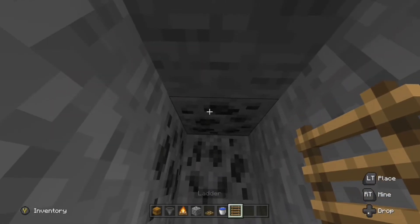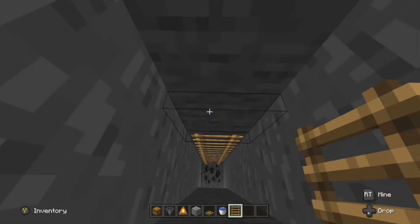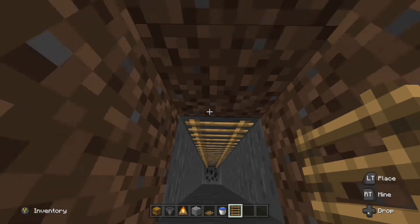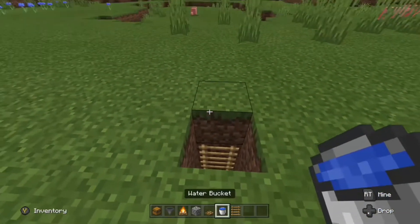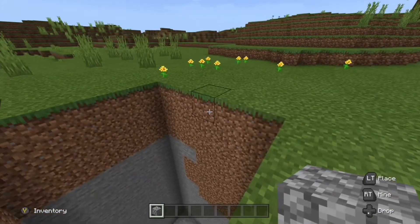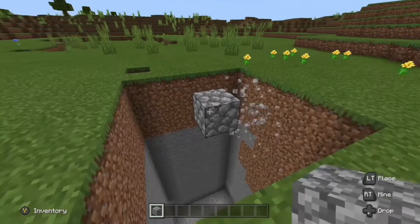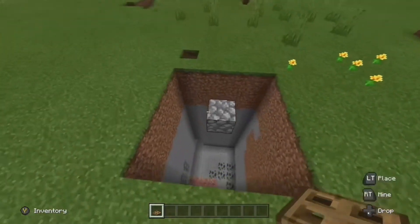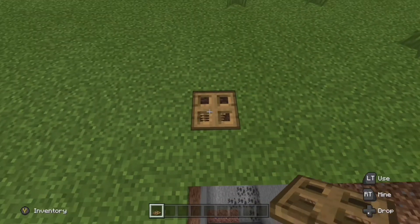Now on the opposite side of the big hole, place 11 ladders. This is how you're going to get up and down from your collection area. On any side, place 2 temporary blocks, then 1 block at the end, and break your 2 temporary blocks. Now place a trapdoor on top of the small hole with the ladder. This is how you will get in and out of the collection area.